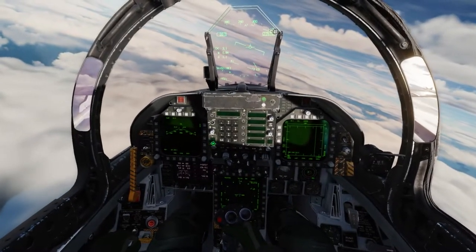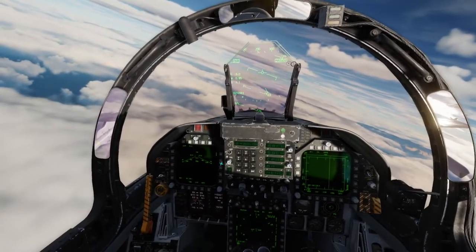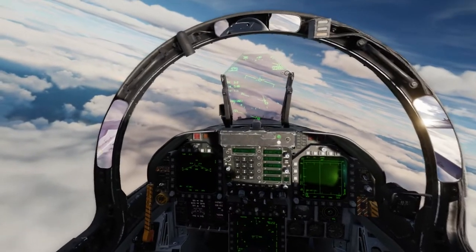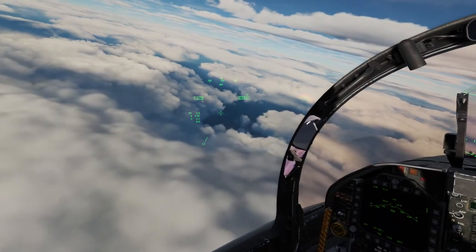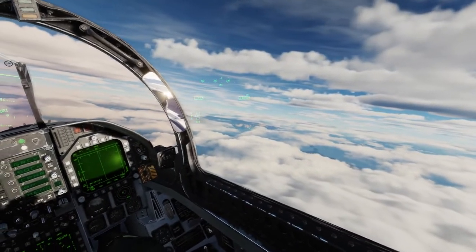Let's say I wanted to land at Incirlik instead. 'Incirlik, inbound.' Springfield 1-1, fly heading 0-8-2, port 1-3, QFE 29.76, runway 0-9, to pattern altitude.